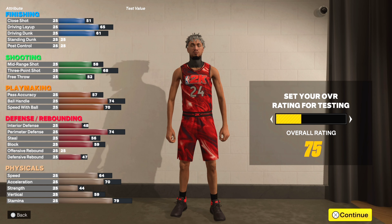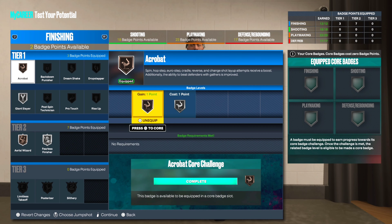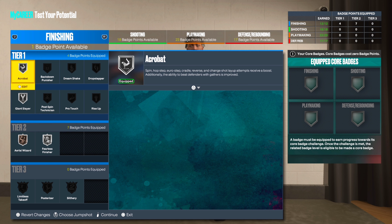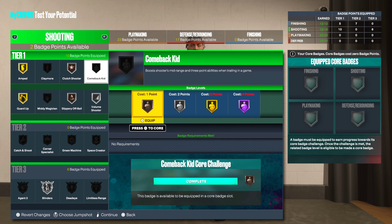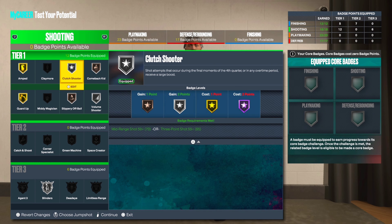Let's get into the badges. Starting with finishing, I wound up going with Acrobat, Giant Slayer, Aerial Wizard, and Fearless Finisher. I don't have any core badges so I didn't put any. For shooting badges, I'm rocking with this setup — some of these badges I already have on my first build so I have a good chance to see how they work. Keep your eye on Clutch Shooter and Volume Shooter.